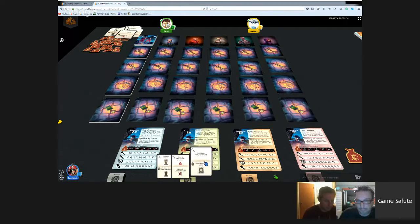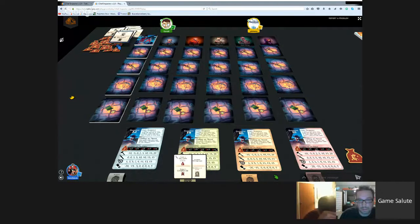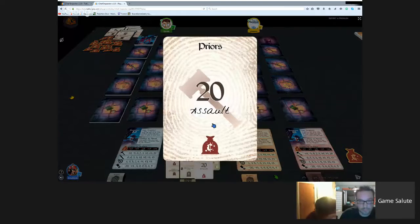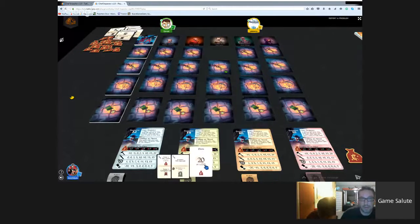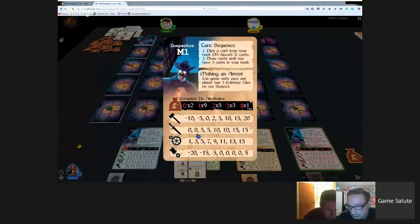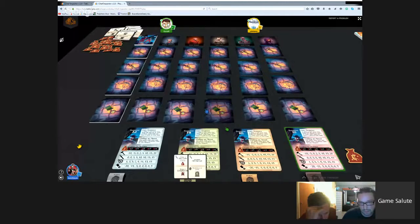Dan investigates Giles's priors and checks the reference card to understand the number ranges and distribution. He reveals a card showing minus 20. He concludes that's probably the undercover agent card - definitely not someone you want to arrest.